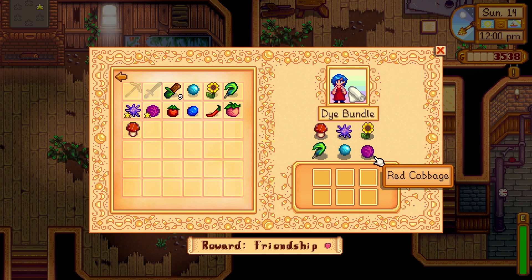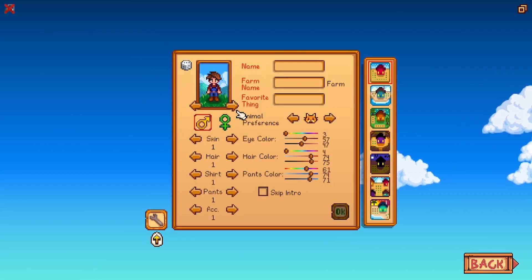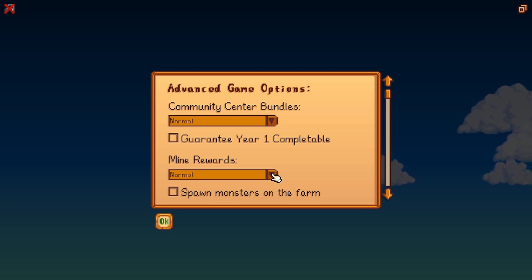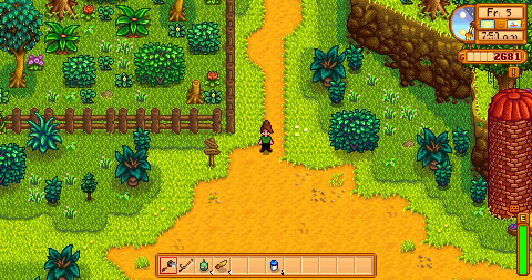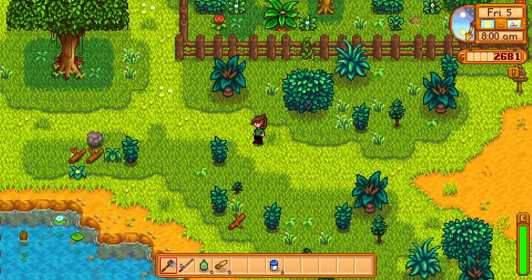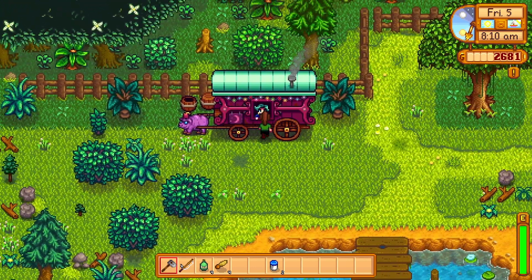Next is the Red Cabbage. This is the most difficult item to obtain in all the community center bundles. To guarantee that you obtain a red cabbage in year one, when you start the game, click on the gear icon and select the Guarantee Year One Completable checkbox. This will ensure that a traveling merchant will sell a red cabbage seed within your first year. The traveling merchant can be found in Cindersap Forest southwest of your farm, selling products every Friday and Sunday from 6am to 8pm. The traveling merchant may also sell the full grown red cabbage, so it is important to visit them every time they are in town.